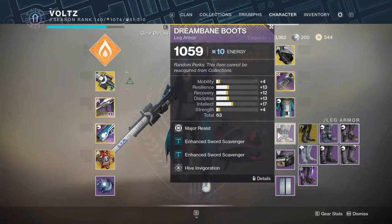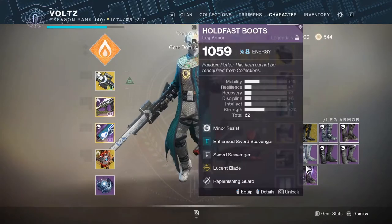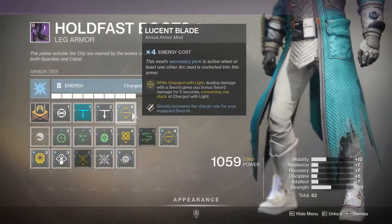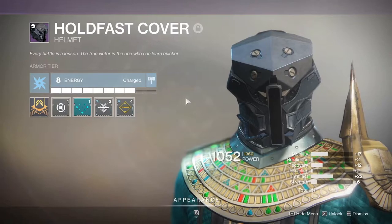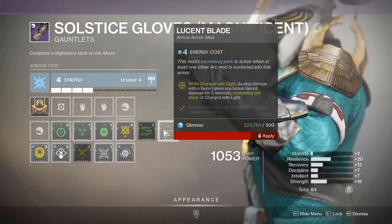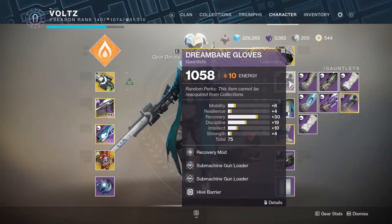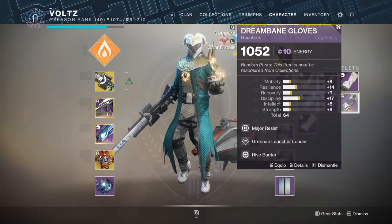The only reason I have it on these boots is because they have decent stats and Enhanced Sword Scavenger on them. Lucent Blade doesn't have to be on boots — it can be on any Seasons of Arrival armor piece that has the season's ending artifact mod slot, as long as it's Arc. I have it on my helmet, the Hold Fast Cover, since it has an Arc ending artifact mod. You can pop it on pretty much anything from this season, so it's very flexible.